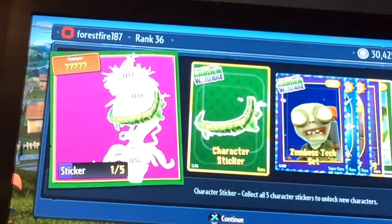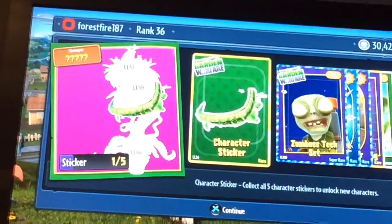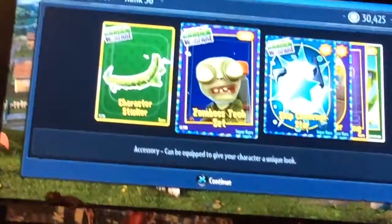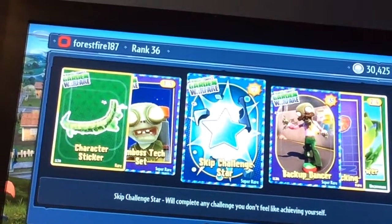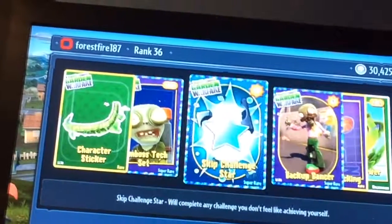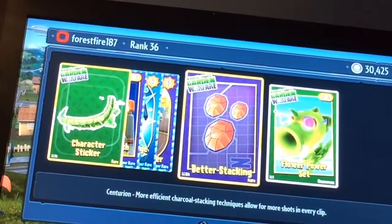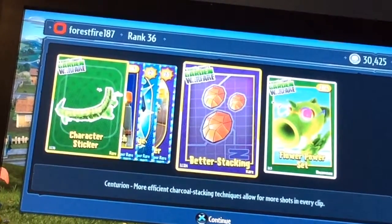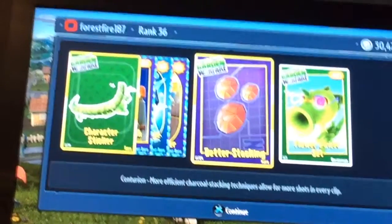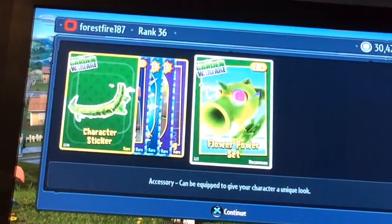Okay, so we got a sticker for the Chomper — a new Chomper, which looks pretty cool. Zombie Tech Set — it's a nice accessory. Seven skip challenge stars, which is nice. A Backup Dancer Zombie — that's good. Better stacking for the Centurion. That's for one of the Zombies. And a Flower Power Set.